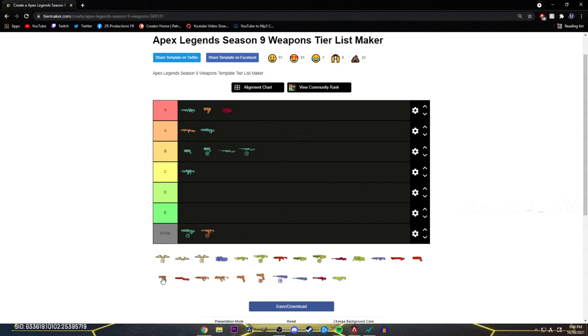Next gun is the P2020. I'd honestly put it in E tier — I really don't like the P2020. A lot of people prefer it over the Mozambique, but nah. It's not it. It's not bad if it's the only gun you have — sure, spam the thing. But I just don't like the gun. Some people might put it higher, but I don't like it at all. It's probably the worst gun in the game.